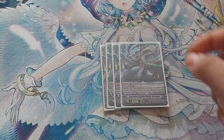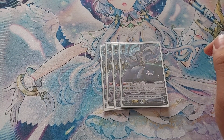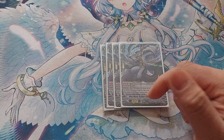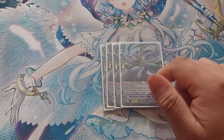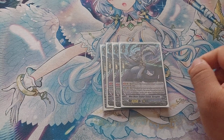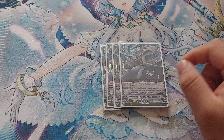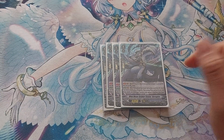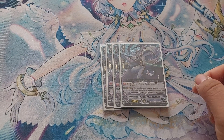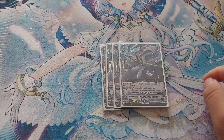Next is four copies of Blue Wave Soldier, Senior Brugius. Top skill: if you have four or more rested rear guards, it gets plus 5k, which tends to happen throughout the match, so most of the time this will be 13k on its own. When placed, check the top 5 cards of your deck for a Grade 3, add one to your hand, and if you did, discard a card. This is good for thinning your deck as well as searching for your Grade 3s.